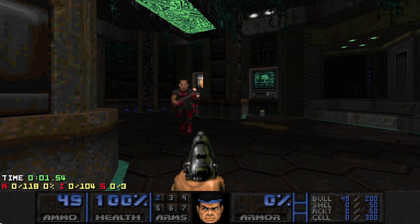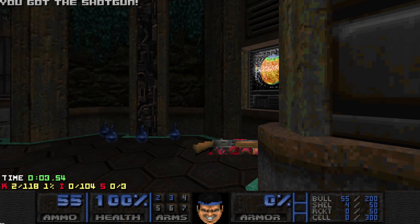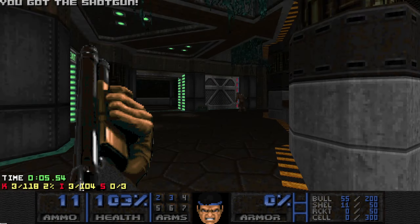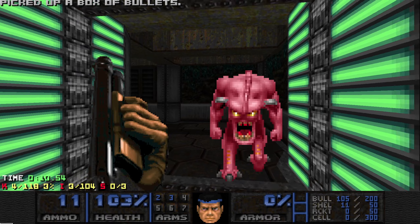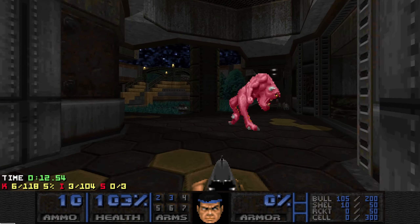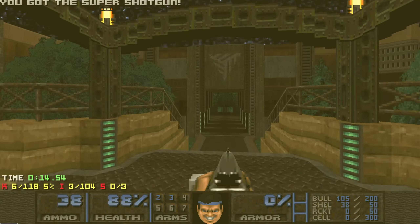AEX map two — a little bit of a tougher start. There's two shotgunners and we got a pistol, not a big problem. This went very well — it's hard not to eat some damage there. Let's head out to the courtyard, look at this beautiful thing.